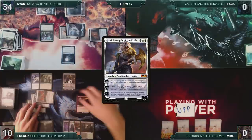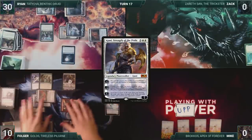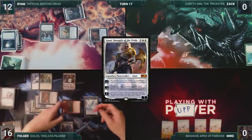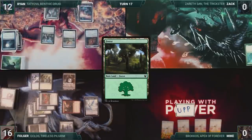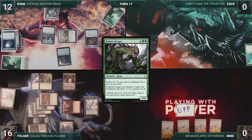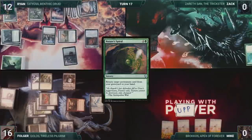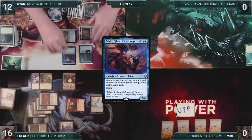In his second main phase, Folger activates Ajani's first ability, gaining six life. Folger passes the turn. Ryan draws and then plays a Forest for turn. He casts a kicked Baloth Gorger, entering with three plus one plus one counters. Garruk's Uprising triggers, and Ryan draws. He casts Nature's Spiral, returning Zahid, Djinn of the Lamp, from his graveyard to his hand. He casts Zahid, drawing a card through Garruk's Uprising. Ryan passes the turn to Folger.